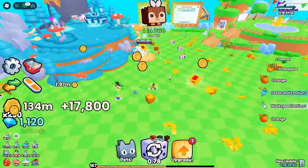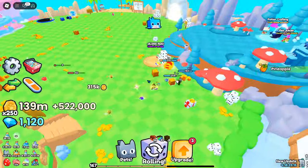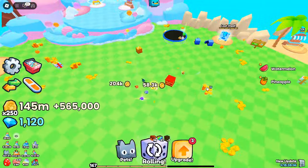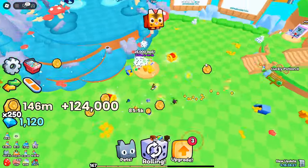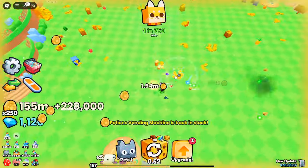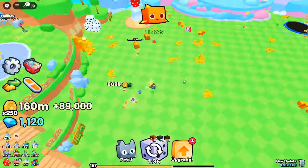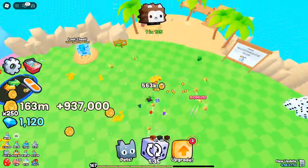Trading for keys and gems: if you don't have the patience for grinding, there's always the option of buying your keys in the trading plaza. This can be costly, with some players selling the secret key for upwards of 1.8 million gems, but for those with a lot of gems to spare, it's an option. Alternatively, you can sell crystal keys for a profit — players are always looking for crystal keys to craft their loot chests, and you can make a decent amount of gems by selling them.